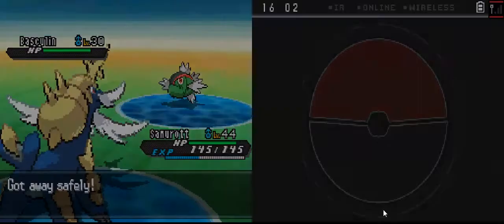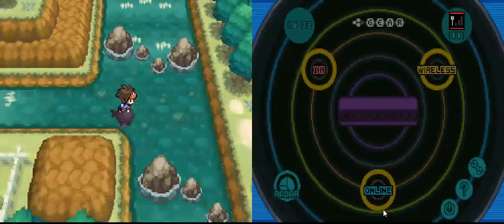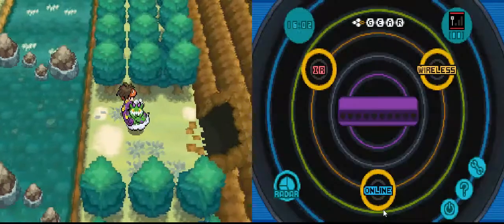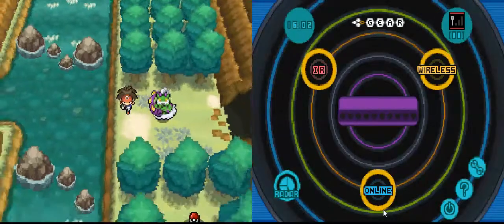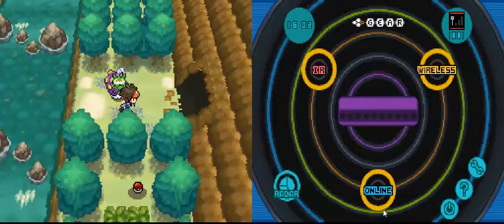Alright, first thing you need a hidden machine, Surf, and go to the CZ Research Lab, and you can find a Tornadus.